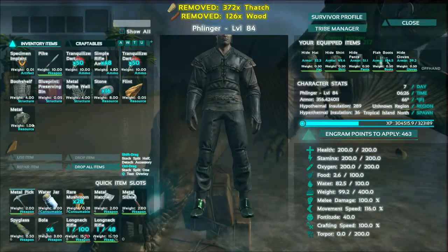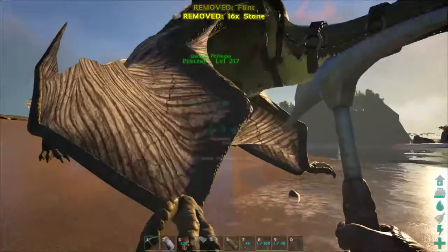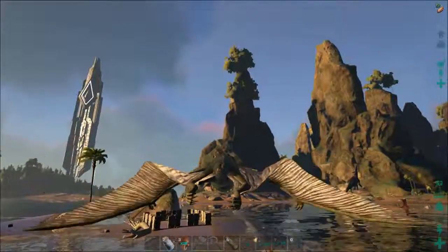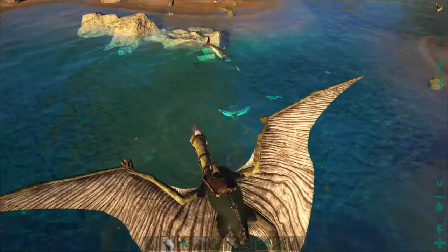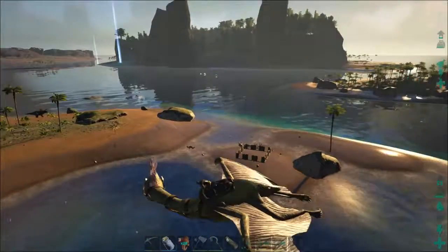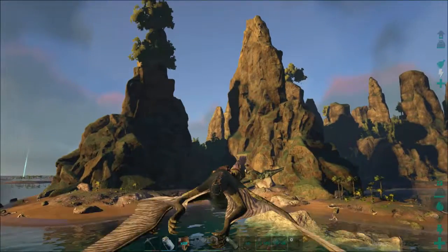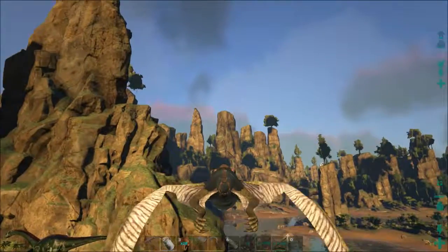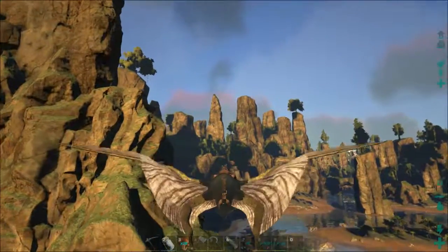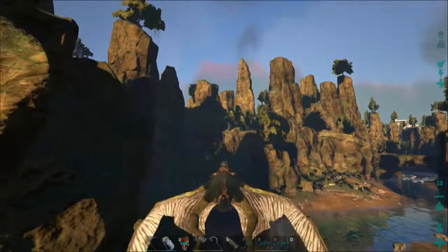I have a little taming pen over there and we're going to go out and see what all we can find. I used that little island right there for a quick little taming pen and that's really all I need it for. So I'm going to go out and see what the first victim I can find is.